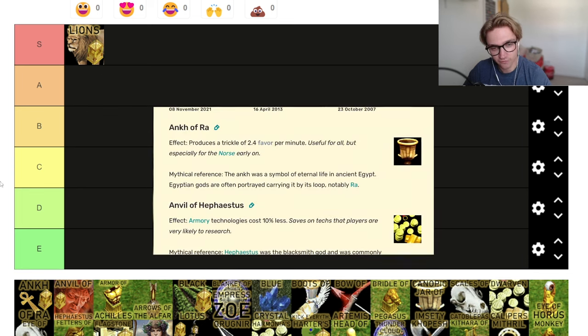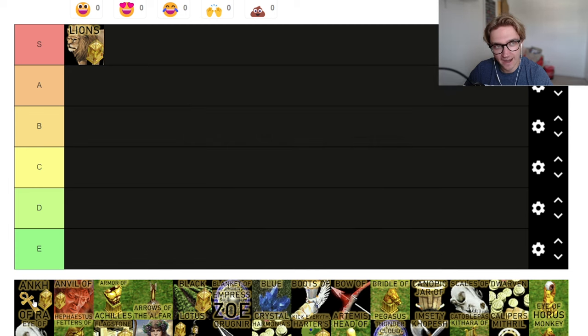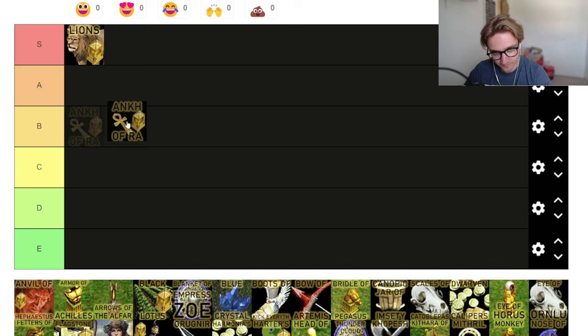The next one is the Ankh of Ra. It provides a trickle of 2.4 favor per minute, which doesn't really sound like a lot. If you get this at the five minute mark, by 15 minutes you'll have 24 favor — probably enough for one myth unit. You get like one free myth unit every 10 minutes. It's okay, but not great. You've still got to pay the food, wood, and gold cost. If you see it and it's the best relic available, you might as well pick it up. Maybe we'll put it C tier.